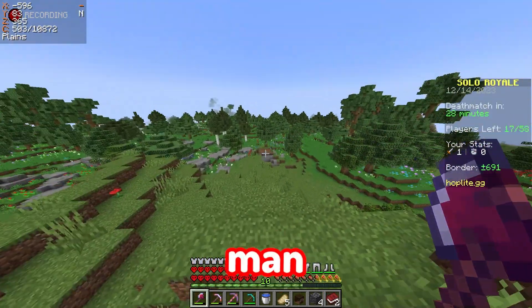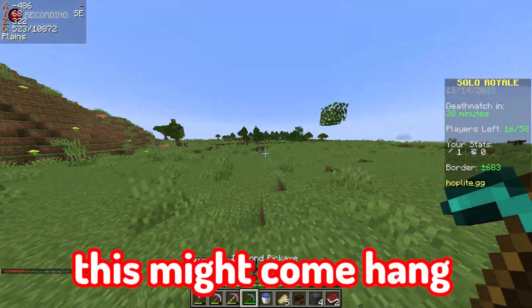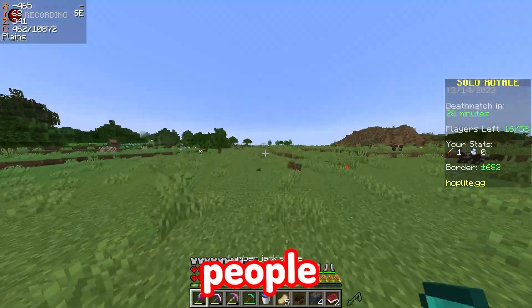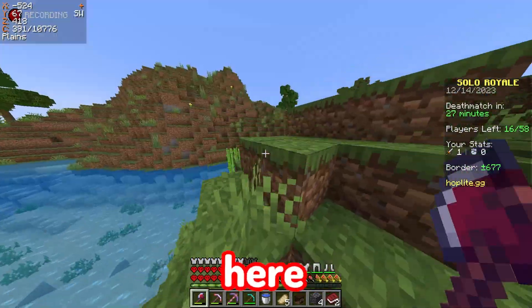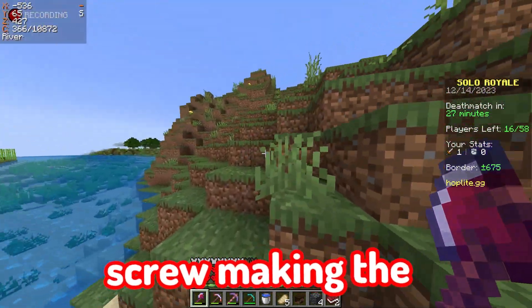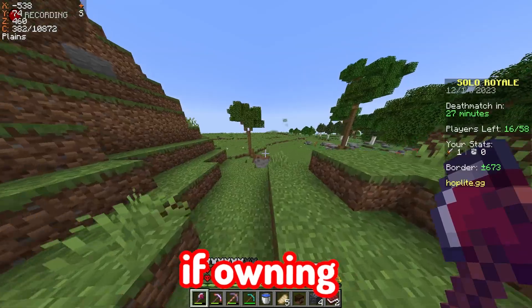I should just mine all the trees so I can see empty land and see who's coming. There's 15 people left — where is everybody? I think the border is shrinking somewhere else because I haven't seen anyone. I'm probably gonna find someone with full diamond armor and good gear. Maybe that should be the strategy — screw making the pickaxe. Though I'd need eight diamonds for a chest plate, so never mind, that's not a good idea.